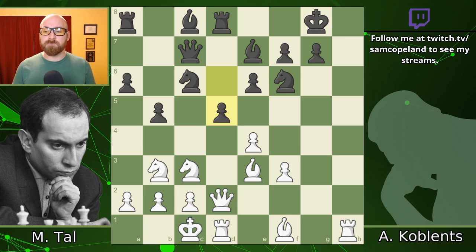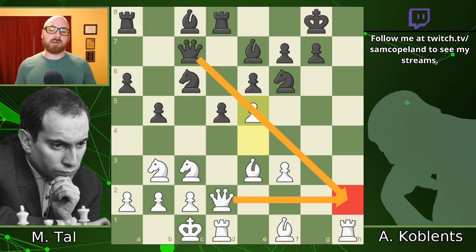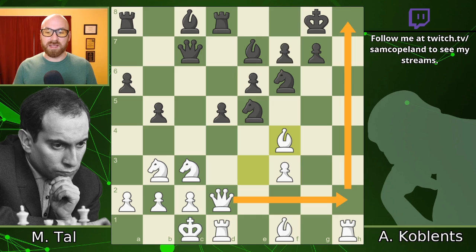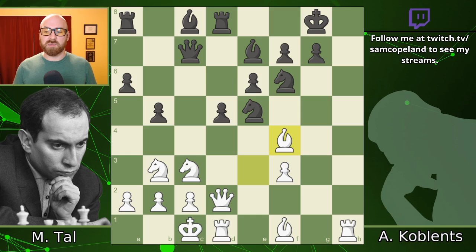In the game, after d5, Tal played e5 right away, offering a pawn sacrifice to get his attack going. The point of e5 is really to get his queen to h2 by sacrificing the pawn to block the black queen's defense of h2. So knight takes e5, and now bishop to f4, pinning the knight and looking at queen h2 with a threat of mate and a threat to win the knight. It actually looks like queen h2 immediately might have been better, but of course this is quite threatening.